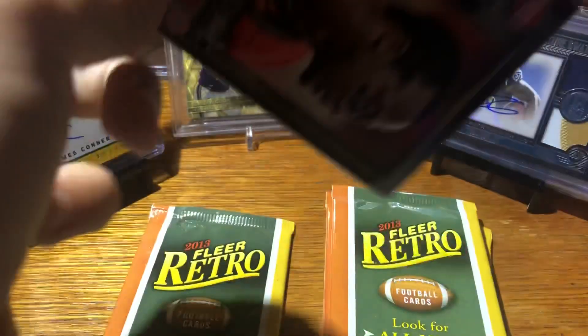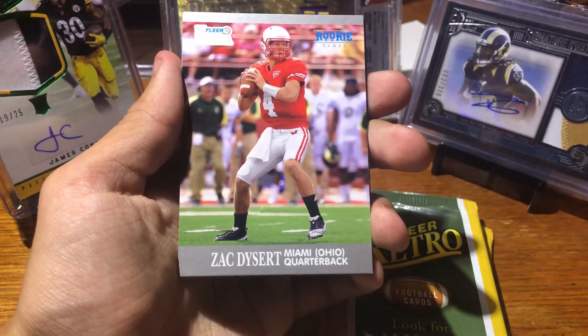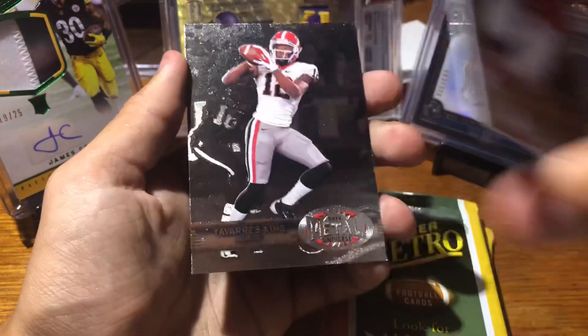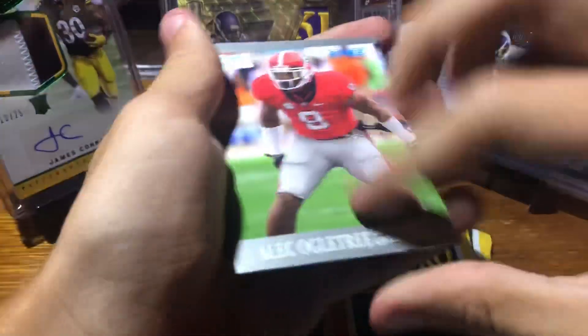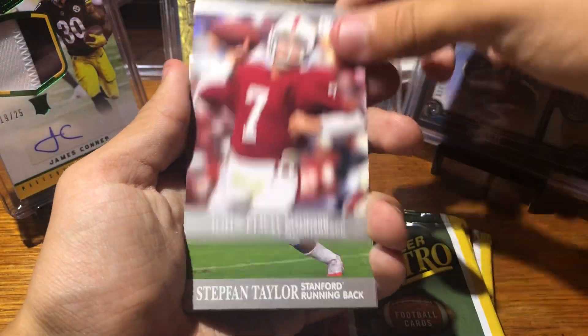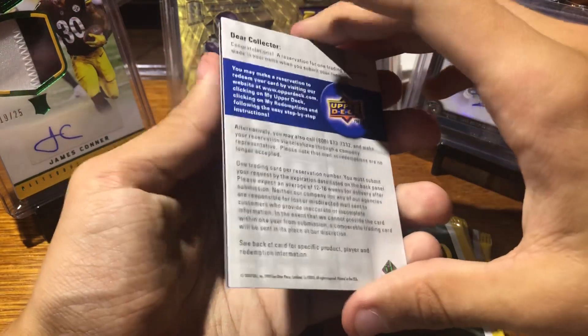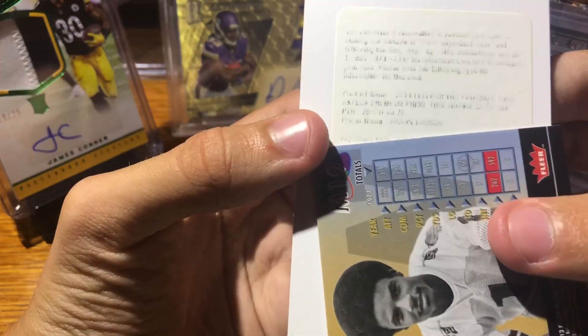Ten-dollar card now — not even that. Archie Griffin, Marcus Wheaton, Zach Dysert, Nile Davis, and Tavarius Keane. Alec Ogletree, John Elway, Stephen Taylor. Redemption — yeah, this isn't getting redeemed. Can't even see who it is.